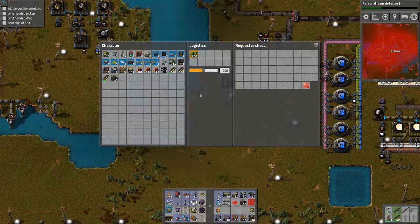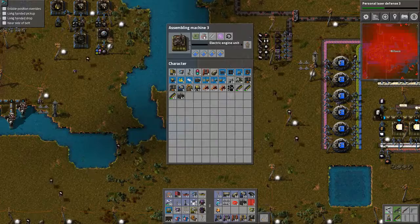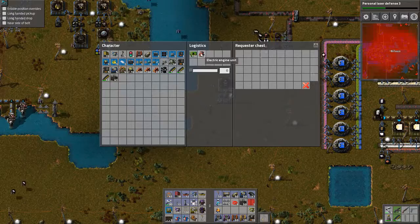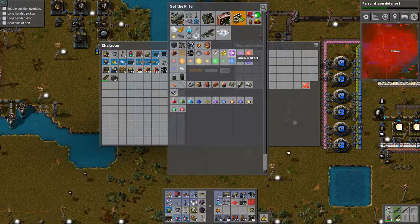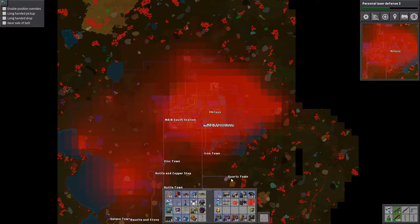So we need logic circuits — not the end of the world. We need electric engines — not the end of the world either. It's like 20. Steel plate and alien artifacts — pink alien artifacts. Steel plate yes, and pink alien artifacts. That one down there — can't be serious, I need to get out and kill some more. Well, quartz town is actually in trouble. Iron town and quartz town need to react.